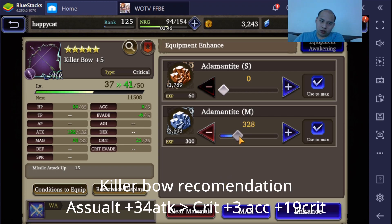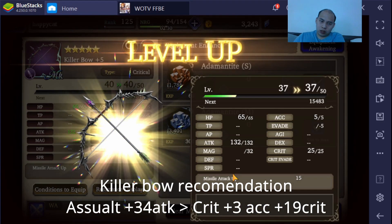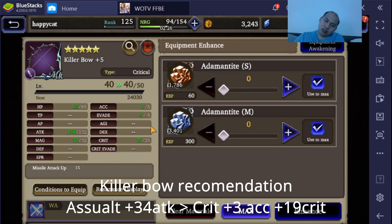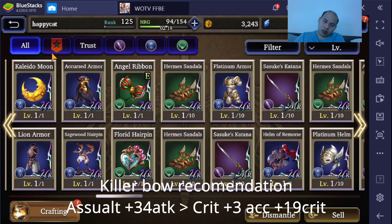We need two more levels — 39 is where it's gonna max. Max crit bow. Apparently the crit version is a lot easier to max than the assault version. The assault version I had a hell of a time. I think I wanted 39 — great, that was a small waste, no big deal.